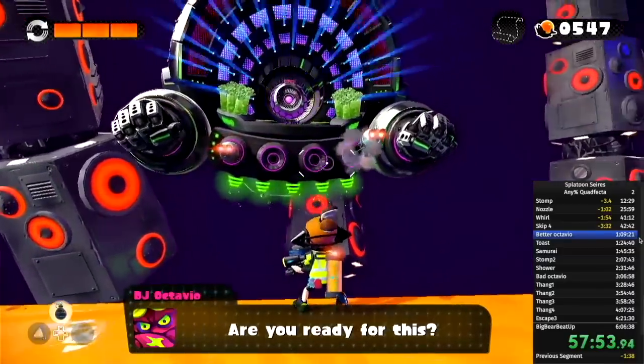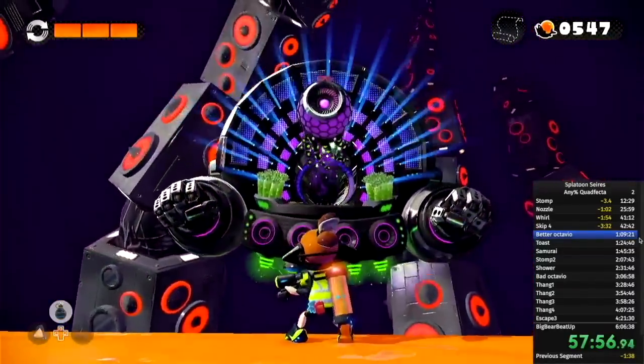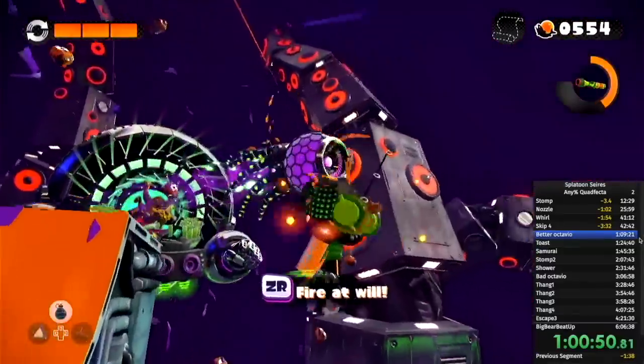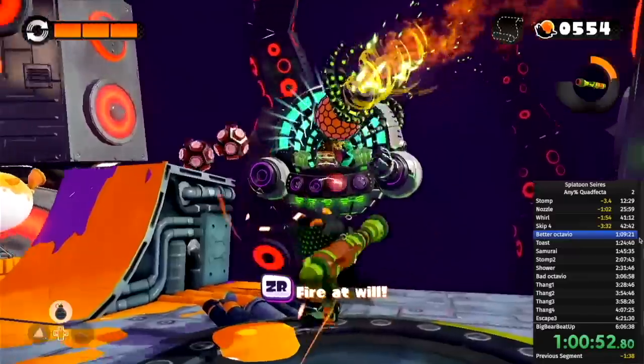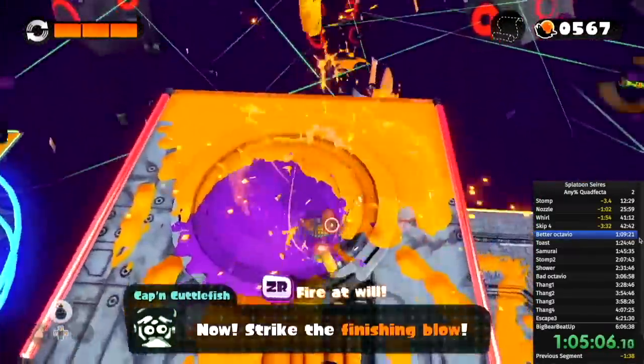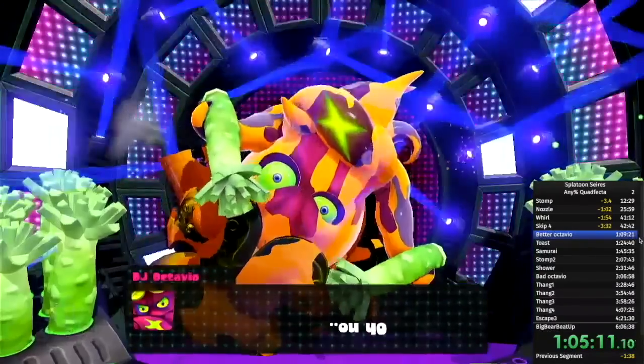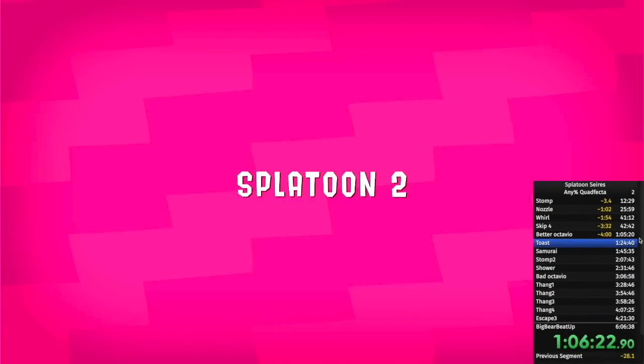He has 5 phases, and at the end of every phase he shoots out a giant eyeball that you need to play tennis with. For phases 3 and 5, use the Inkzooka to hit the eye back instantly. And with that, we are officially done with Splatoon 1 — that was the shortest of all games. Now we move on to the longest of all games, Splatoon 2.